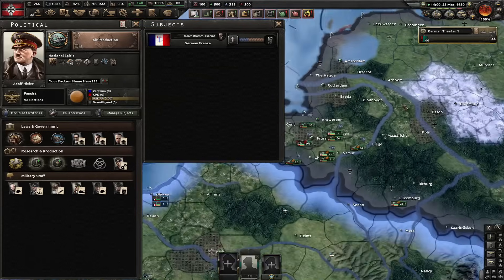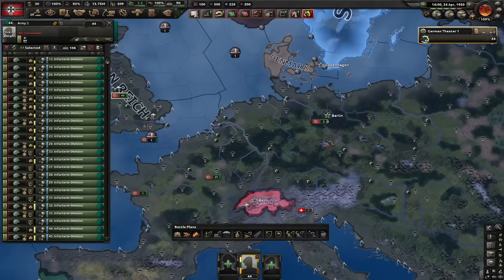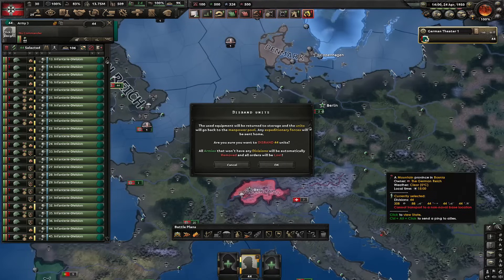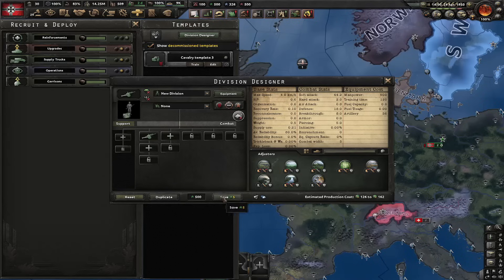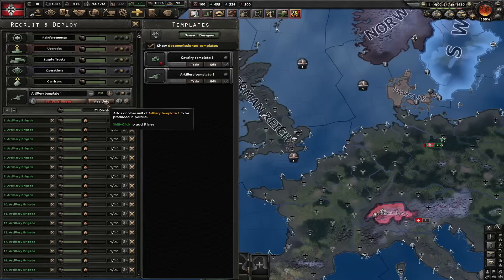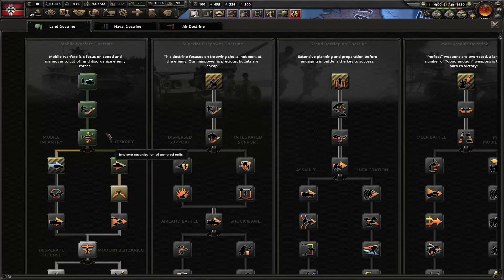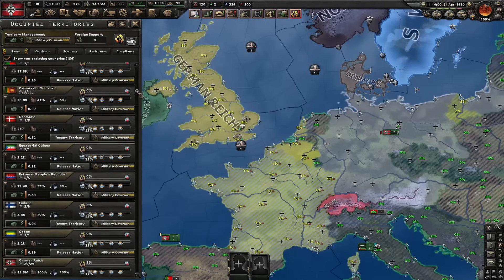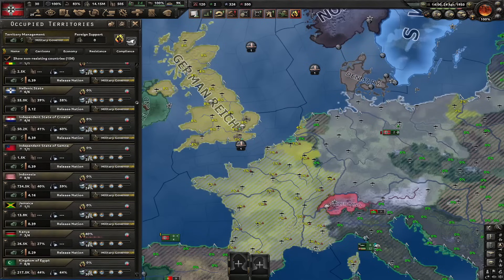They have a decision and Vichy France basically always says yes. Next thing, I've got to make sure that I annex Belgium and also France itself. We finally annex Belgium. Let's annex France. And now for the third time we do the same thing. I'm going to delete all of my divisions and all of my templates including the decommissioned ones. One artillery battalion template — put 201 into training. Waste all of the army XP. Fire the army XP guy. Now we release ourselves as France.